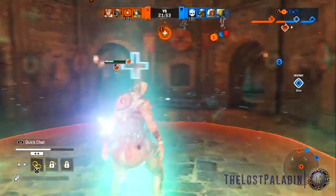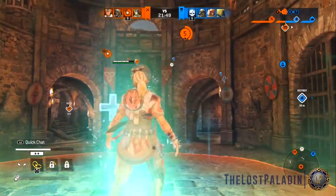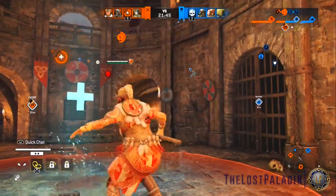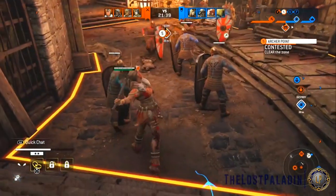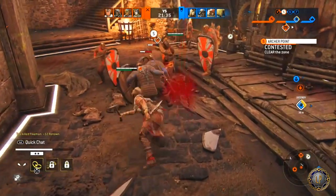Clever Tactics is pretty much the same thing as Conquer but not as good — it helps you capture the point quicker and does stack with Conquer, but you can barely tell it does anything. If you're a Shaman who doesn't like to run ramparts or isn't playing Breach, you can swap out Clever Tactics with Endurance.